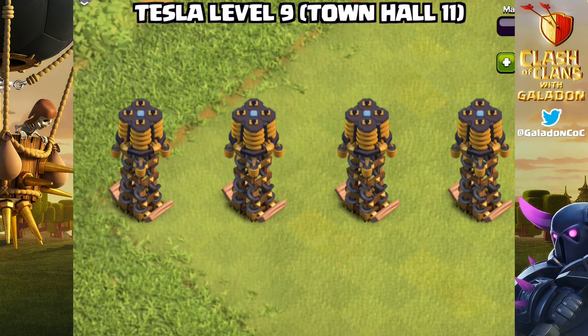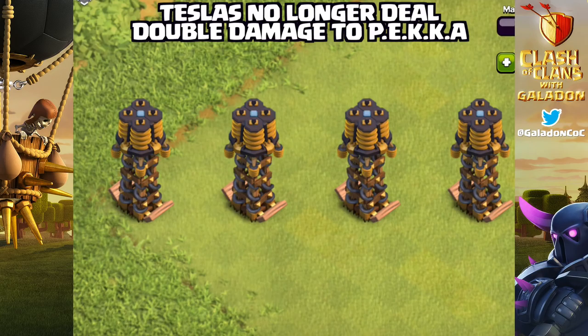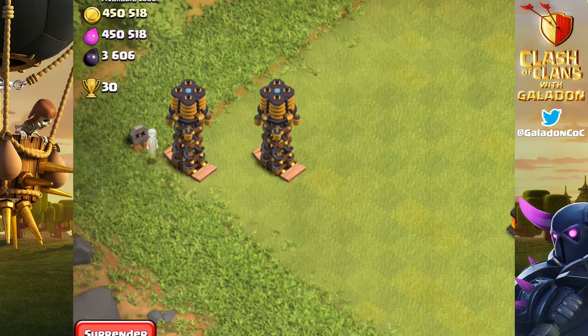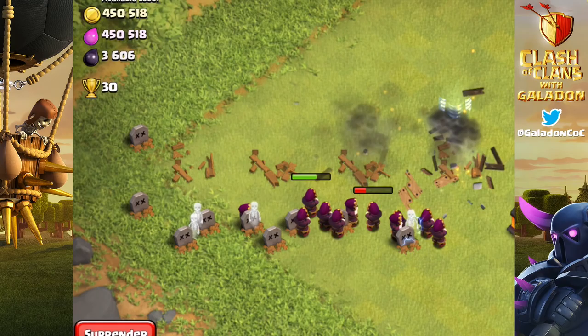That is right — at Town Hall 11 there are now level 9 Teslas. Look at those bad boys, those are evil looking. Now also they will no longer deal double damage to PEKKA, so maybe that's the answer as well — taking down those Teslas with PEKKAs. Of course the level 7 wizard might not do so well against a brand new set of level 9 Teslas, but you could just use a bunch of level 7 wizards and wipe those Teslas out.